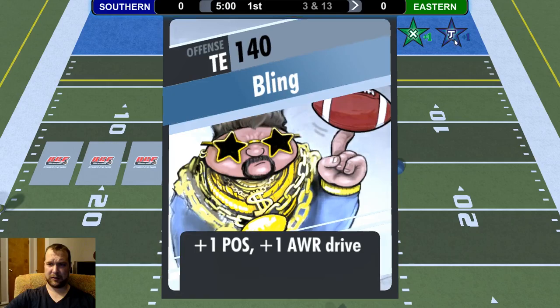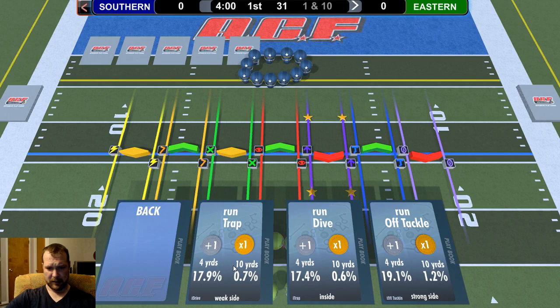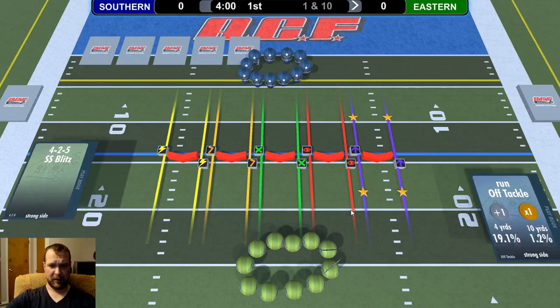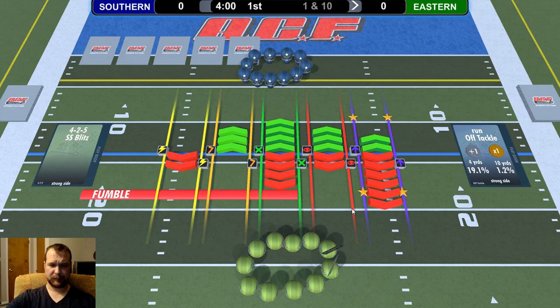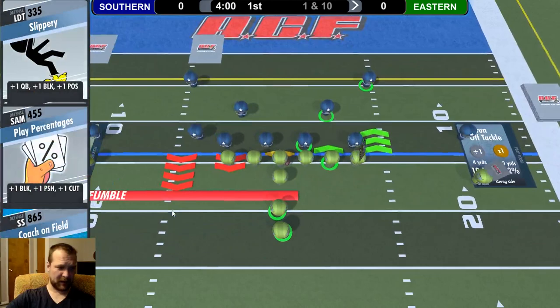I gain some momentum — some positional and some block momentum. If I want to win another upgrade, I have to contest push. This off-tackle gives me the best chance. I'm in the red zone, it's first down — what are the chances he's going to pick a running defense? Pretty good. It's a run play and it gives me a plus one right off the bat, so I can still get some momentum, except he has three cards triggering, pushing me back. I'm just lucky I don't get a fumble.